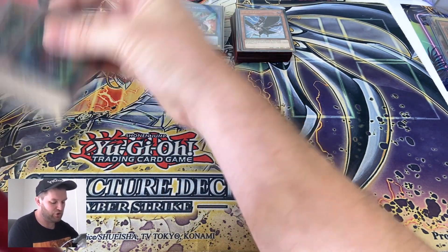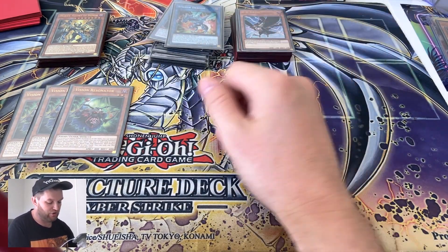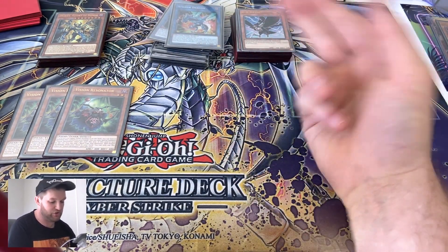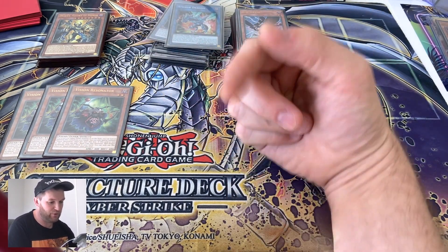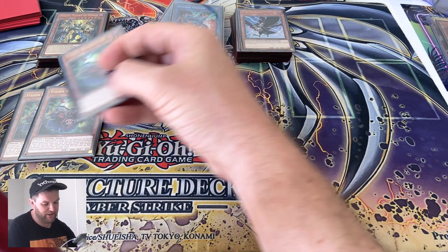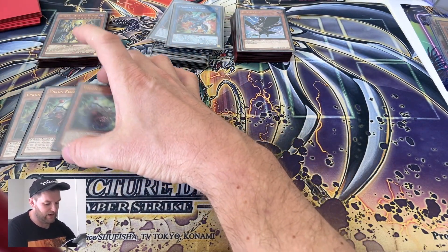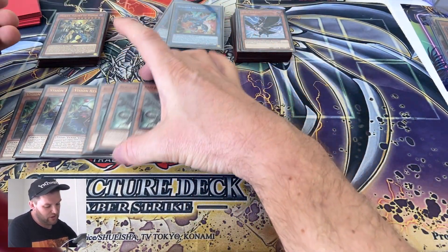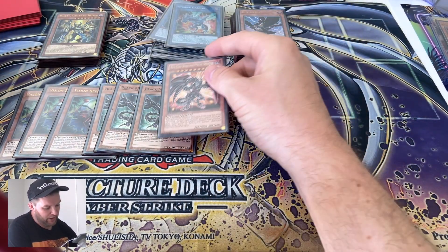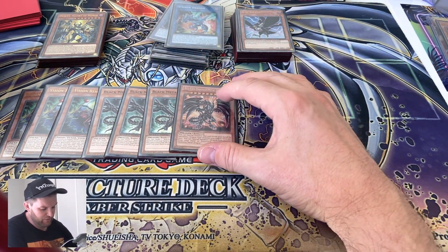Our tuner of choice: three Vision Resonator. Goes to the graveyard for any reason and searches the spell that searches another one. If there's a level five or higher dark monster on the field on either side, you can just drop it, and unlike the other resonators it does not lock you into any extra deck mechanics.